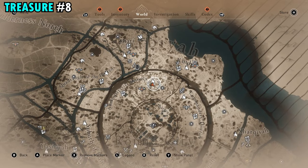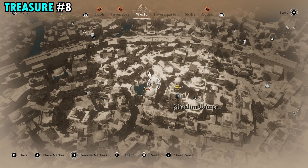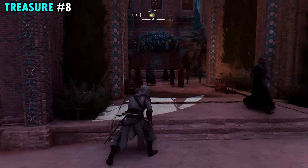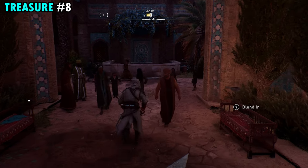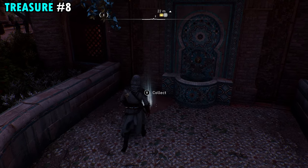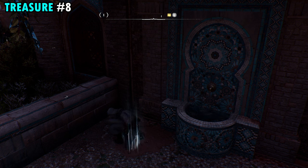The treasure for scroll eight is going to be found on the northern side of the city, just west of the courts. The marker is where this giant entrance is — make your way through the entrance, continue straight all the way back to this little fountain. Jump inside and you will find the treasure on the ground in here. Pick that up and get treasure number eight.